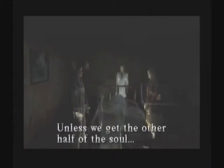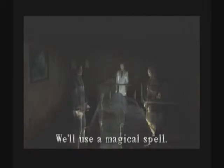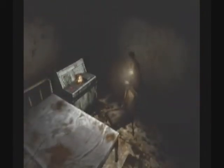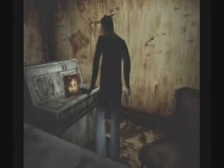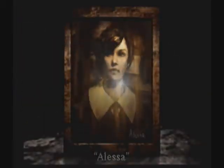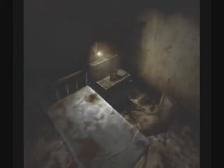Unless we get the other half of the soul. We'll use a magical spell. Feeling this child's pain, it's sure to come. But that will take time. Whatever you say, game. Disc of aeroborus. I love that word, aeroborus. Alessa. So is this where Alessa is kept? Is Alessa the girl with the charred skin? Who now has half a soul, and the other half is somewhere else.